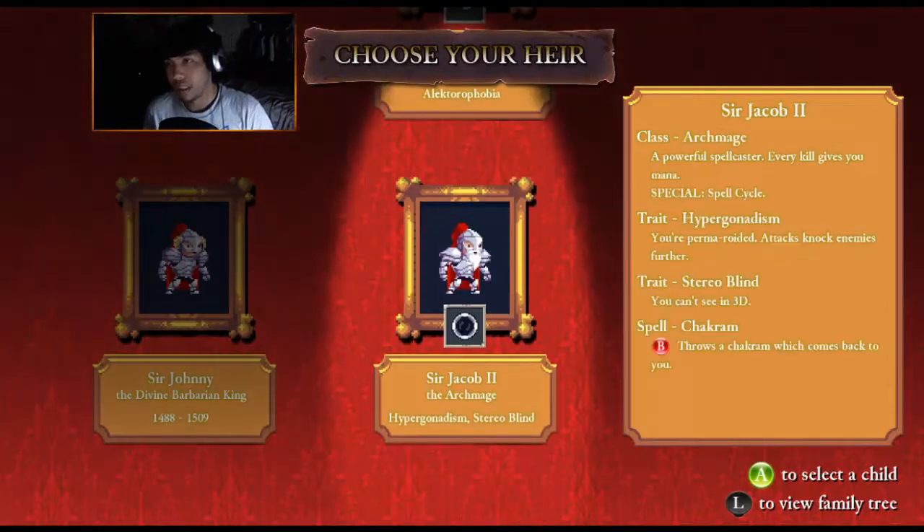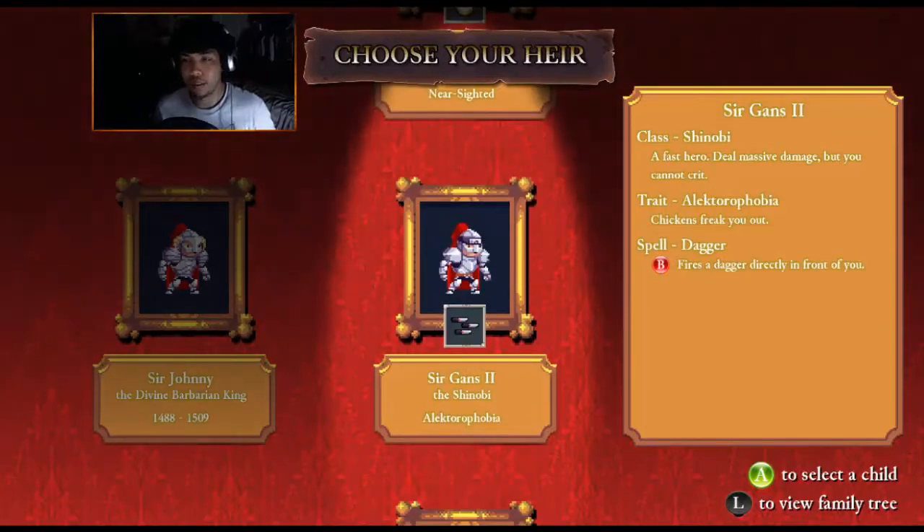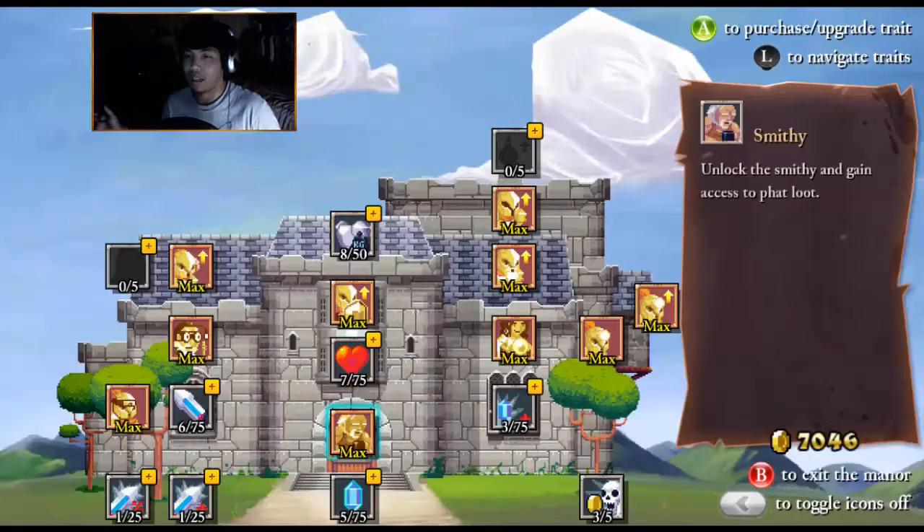We got a Shinobi, Archmage, and Archmage. Okay, Shinobi it is. What's his trait? Electrophobia — chickens freak you out. Really? Okay.